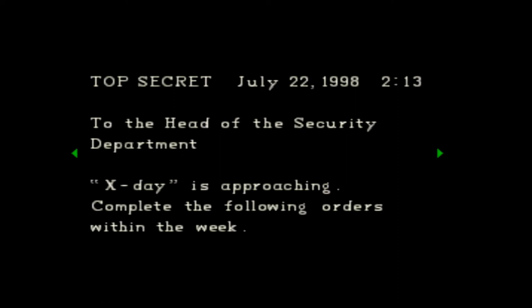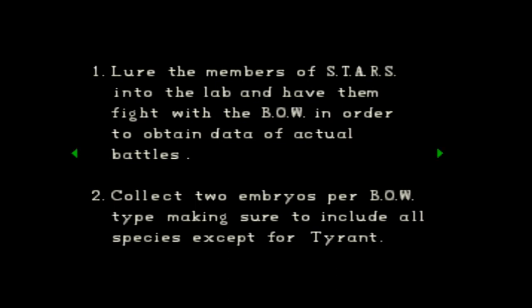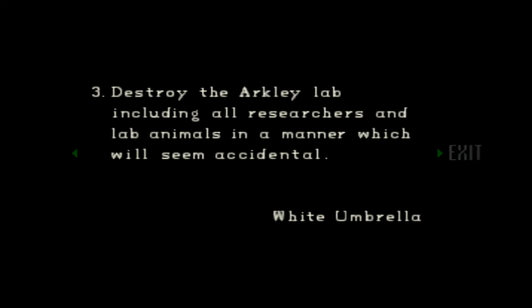To the head of the security department: complete the following order within the week. Number one — lower the members of STARS into the lab and have them fight off the bio-weapon in order to obtain data from the actual battle. Number two — collect two embryos per bio-weapon type, making sure to include all species except for Tyrant. Number three — destroy the Arkling lab including all researchers and lab animals in a manner which will seem accidental. White Umbrella.